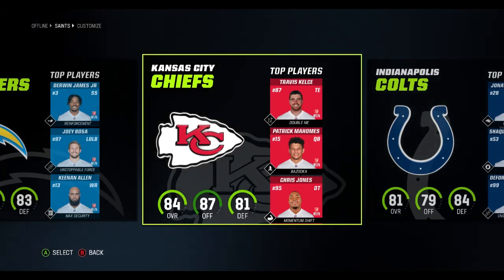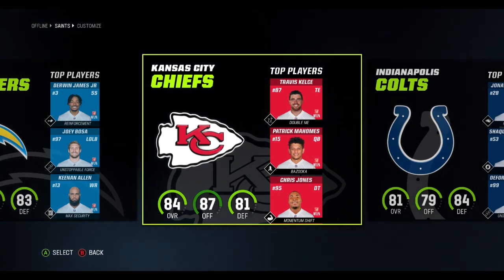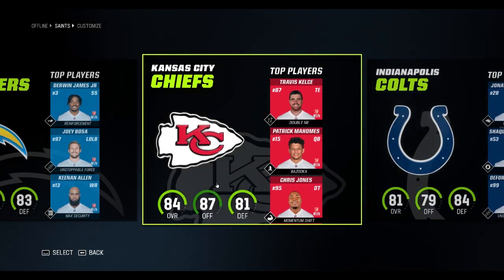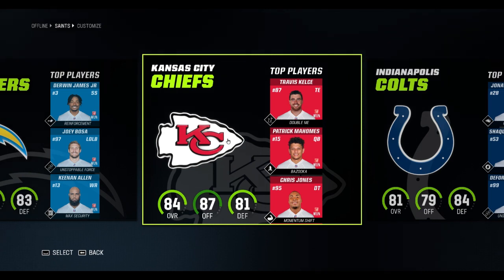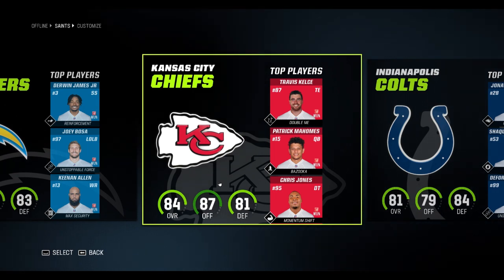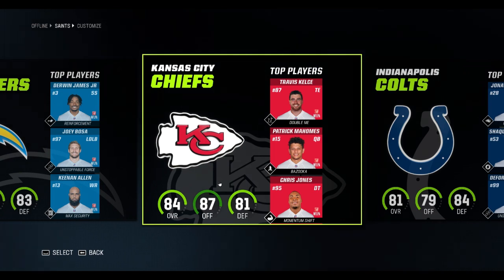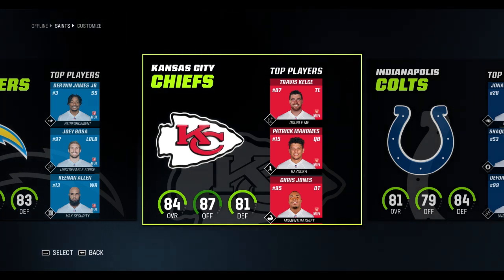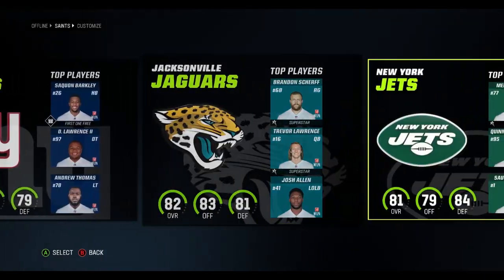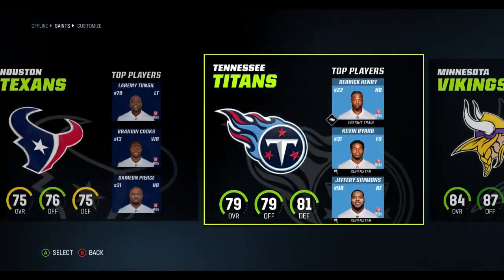What's up guys, it's Failcraft and today we are playing Madden 23 franchise mode. I can choose from any team but I have to spin a wheel. Here we go — we are going to the Cleveland Browns. Are you kidding me? That's absolutely amazing. Oh no, this is not good at all. I guess that's my franchise now.